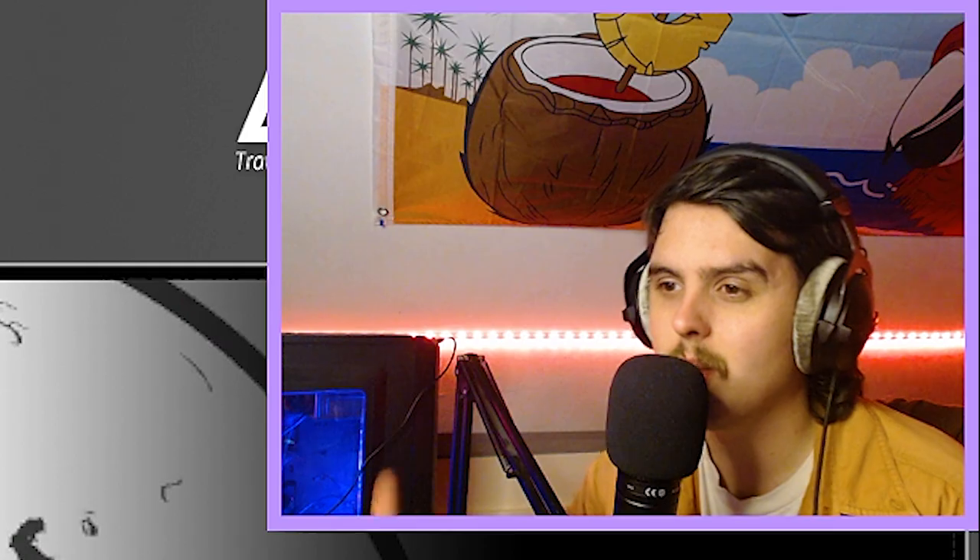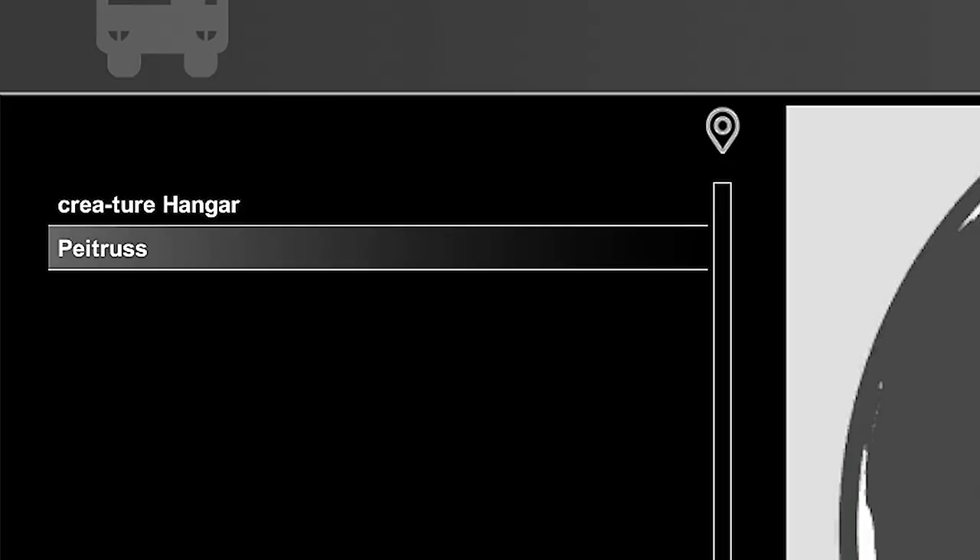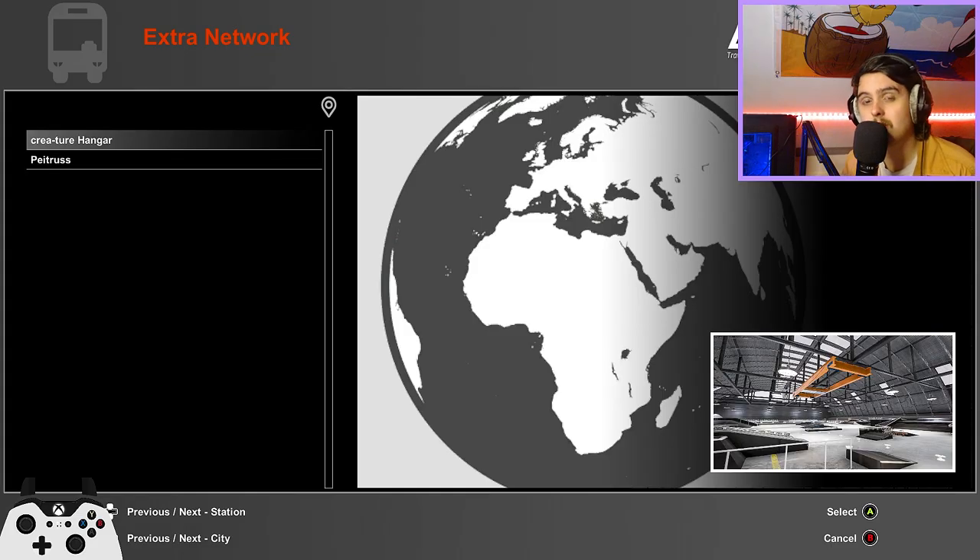You're going to need the DLC maps for Session, which is Creature Hanger and Petrus Skate Park. And you're going to want to go to Creature Hanger for this.